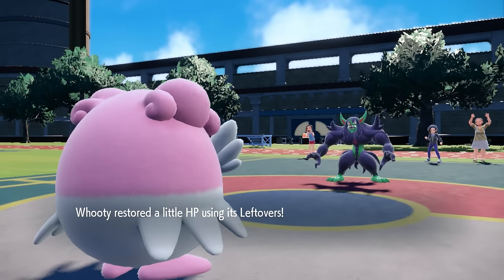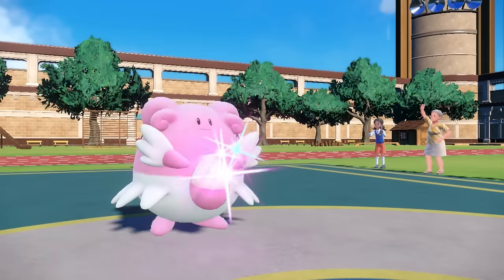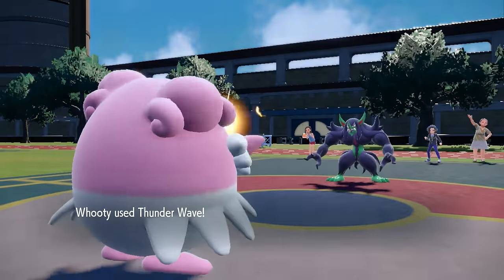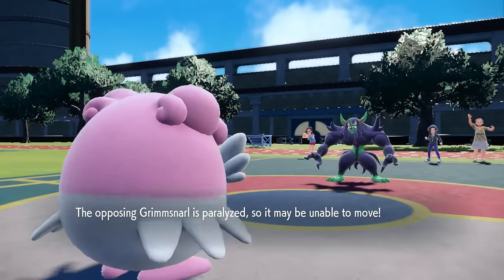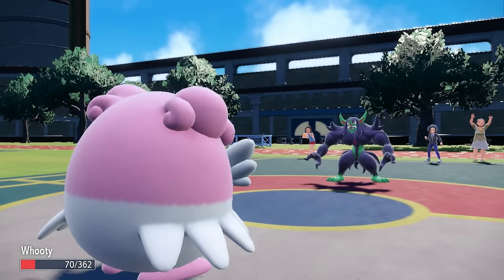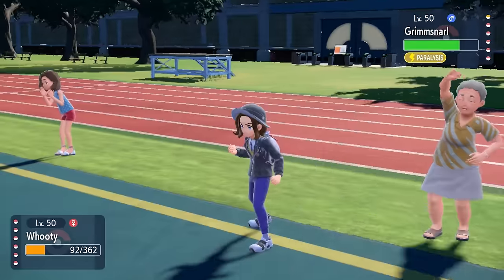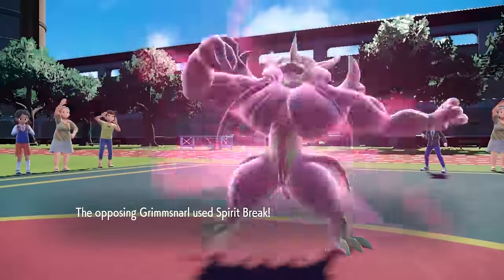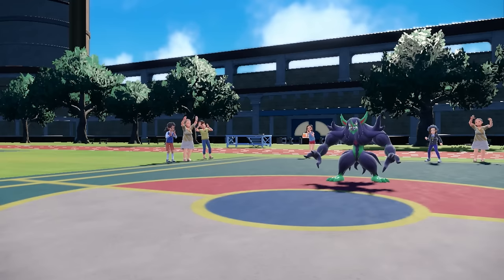I go for another Thunder Wave since there's still a chance Blissey can live an attack — and that's exactly what happens. We keep the egg intact, which gives me a bit more value than another Seismic Toss, adding a chance for free turns from paralysis. I go for one more Seismic Toss since I'm now faster than a crippled Grimmsnarl. Then Blissey goes down.